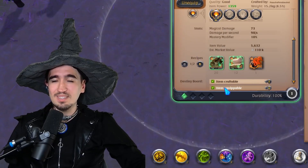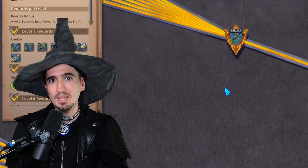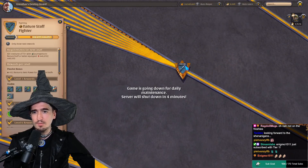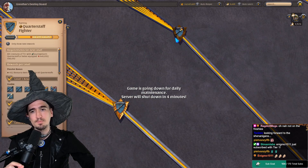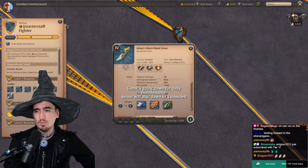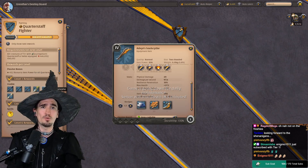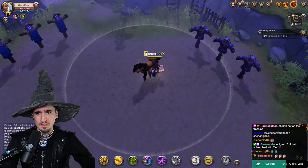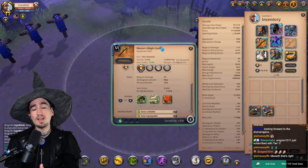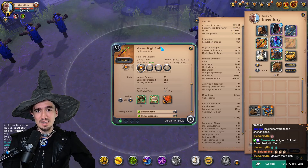A few weeks ago, I started a series in which I'm basically trying to showcase every single build that a solo player might want to know in Albion Online. I'm taking every single weapon line and separating it into a specific playlist. Each of those playlists will contain all the builds from that weapon line that you might want to be aware of as a solo new player. Today, we're starting the Nature Staff 3 — specifically the Blight Staff, which is an artifact.